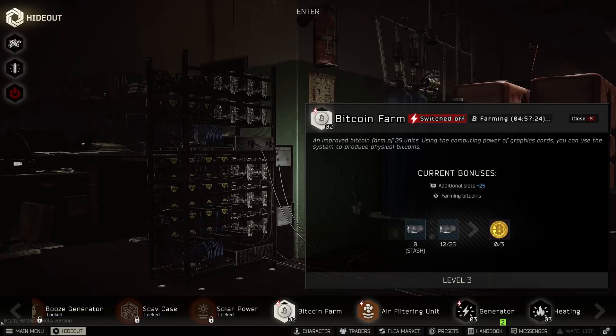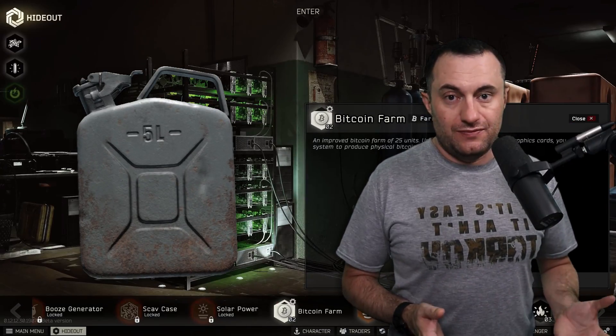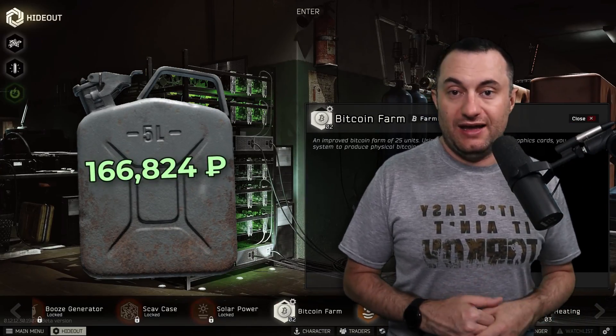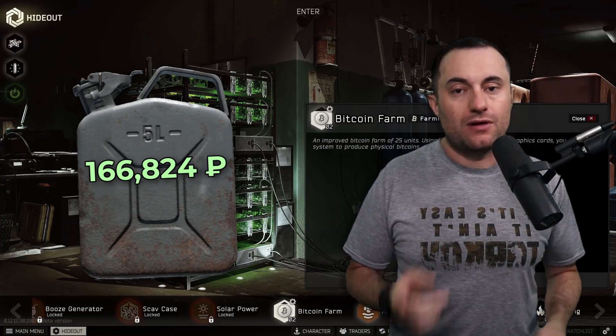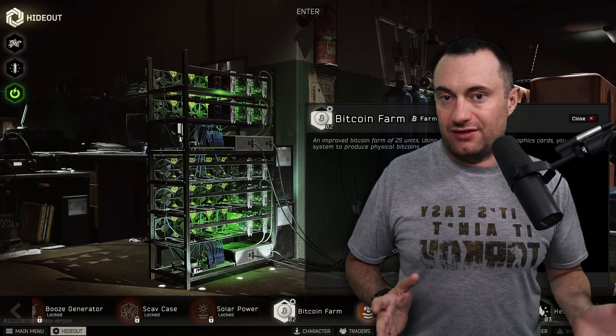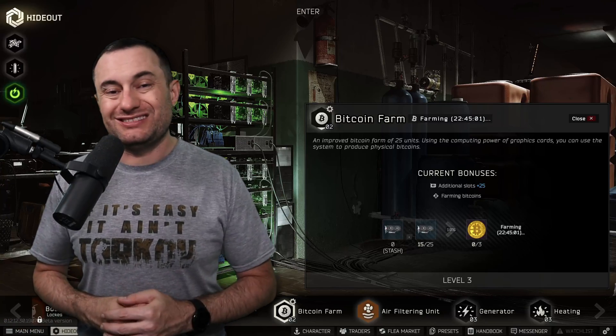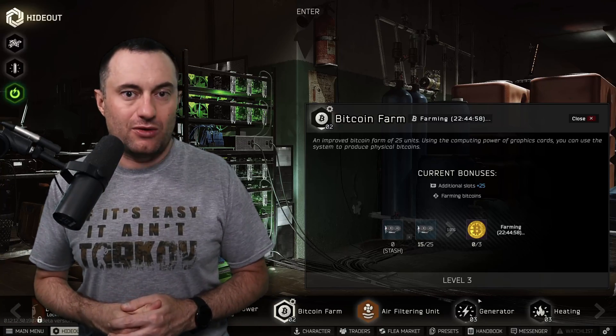As most folks know, the Bitcoin farm requires your generator running to work and that requires fuel. This means you need to find fuel or buy it to run your Bitcoin farm — that's a cost, right? Wrong. I do not use the cost of fuel in any of these calculations. When you look at the big picture, it just doesn't make any sense. The Bitcoin farm shouldn't have to bear the cost of fuel when there's so much other stuff going on. What you should be worrying about are the costs that actually have a meaningful impact on the economics of the Bitcoin farm.